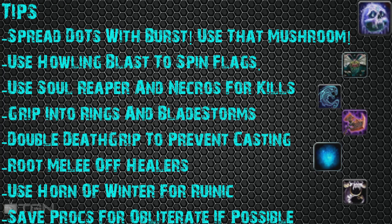Let's wrap up with tips. Number one: spread DoTs with your burst. Use Unholy Blight, spread DoTs around the team. DoTs in Frost are important and will add at least five million damage in an RBG just by spreading them. Next: use Howling Blast to spin flags. As a Frost DK you need to spin flags — meaning you stop people from capping in an RBG. Howling Blast being an AoE ranged ability is perfect for this. Also: use Soul Reaper and Necrotics for kills. Although Obliterate, Frost Strike, and Howling Blast are your main damage source, Soul Reaper and Necrotics are the kill landers.